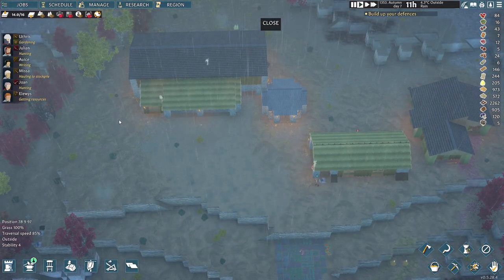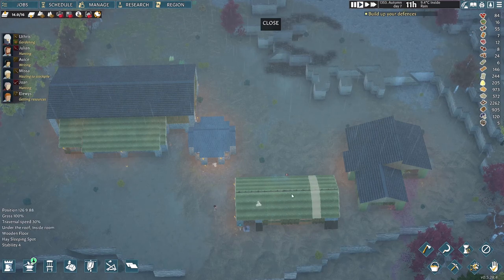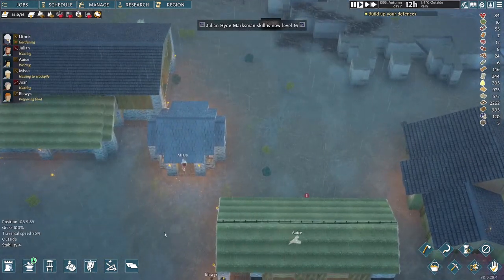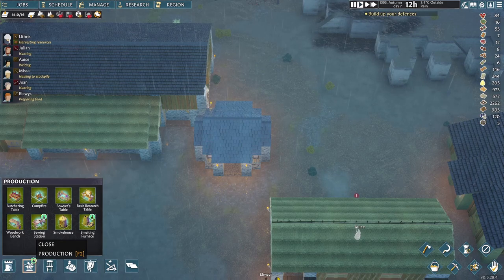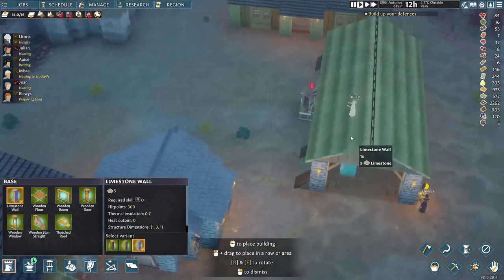There are kind of two locations I'm thinking of: either back here in this corner to spread out production, or up here. I'm leaning more towards right up here. If I can get a vertical structure, that'll help balance out these horizontal ones to the left and right. Let's go ahead and do that. We'll need a sewing station, and we'll see if we can gain any more citizens today.